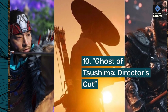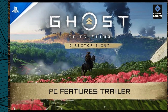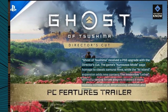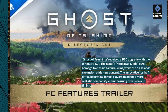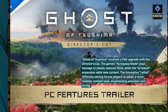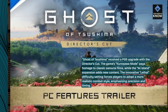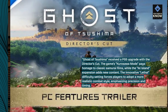10. Ghost of Tsushima: Director's Cut. Ghost of Tsushima received a PS5 upgrade with the Director's Cut. The game's Kurosawa mode pays homage to classic samurai films, while the Iki Island expansion adds new content. The innovative lethal difficulty setting forces players to adopt a more realistic combat style, emphasizing precision and timing.